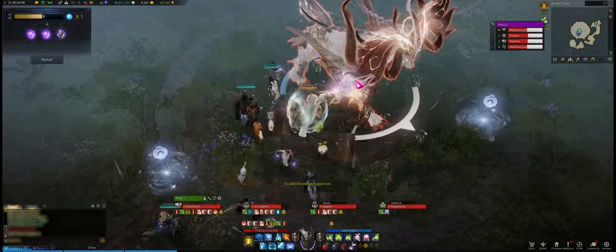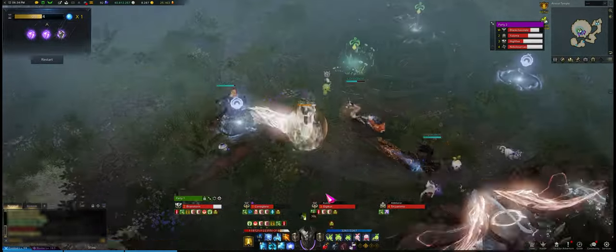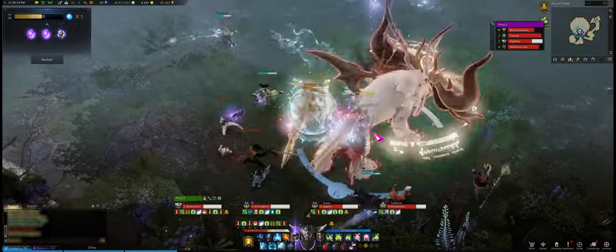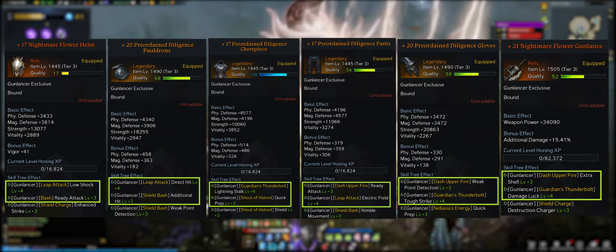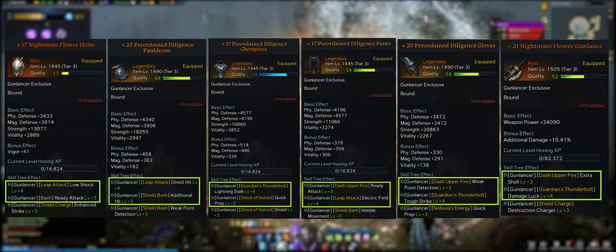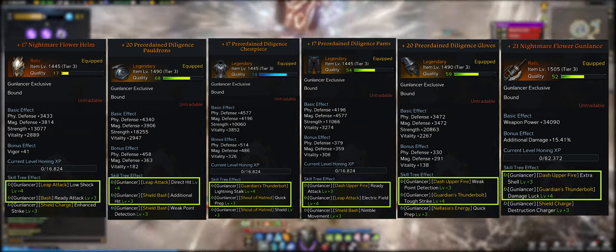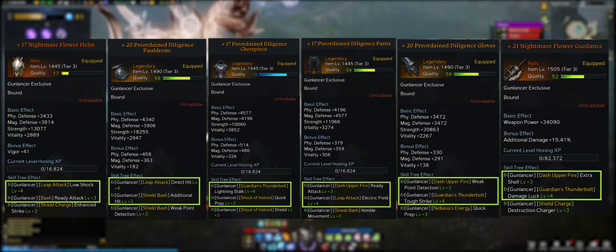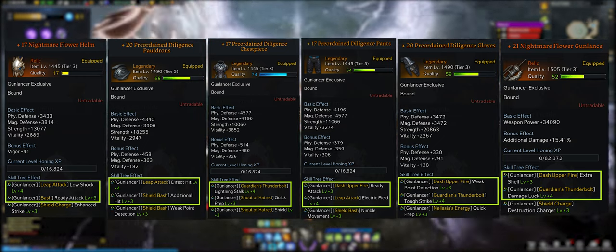In my opinion, this first setup that I am going to go over should be very affordable and can be acquired fairly quickly. For the short term tripod setting, all you need to do is buy 6 different pieces of gear with a plus 4 plus 3 tripod setting and transfer it onto your existing gear. Then you will need to proceed to roll the last slot using a plus 3 legendary tripod equip. Essentially what you have done is reduce the amount of times you need to play with RNG down to 6 slots.